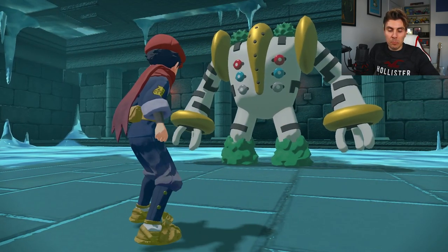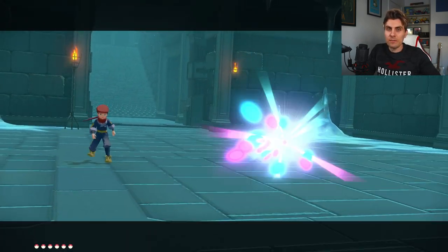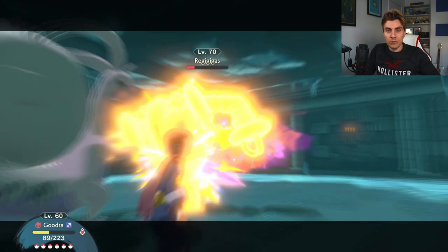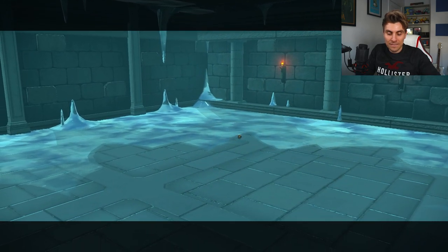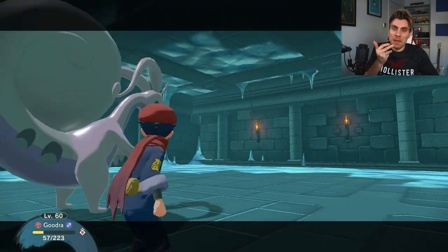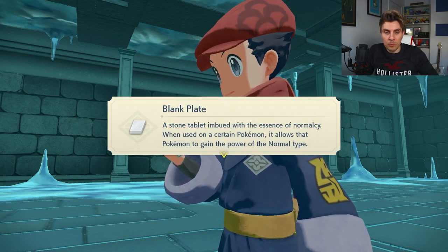Just walk up to Regigigas, engage in battle, and whittle it down. Make sure you've got plenty of potions to recover your Pokémon since it's level 70 and hits hard. Even with Goodra as a Steel-type resisting most of Regigigas's moves, it's still quite difficult. Goodra gets it to a nice level and we Ultra Ball it. That's Cresselia, Heatran, Regigigas, Mesprit, Uxie, and Azelf — six legendaries from one side quest, and four plates on top of that, with a fifth being the Fist Plate from the Kamedo battle.